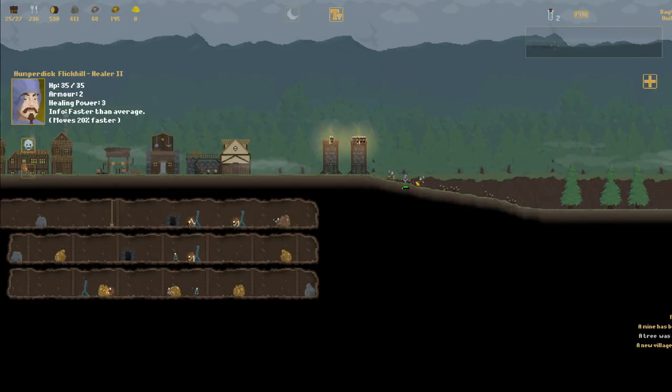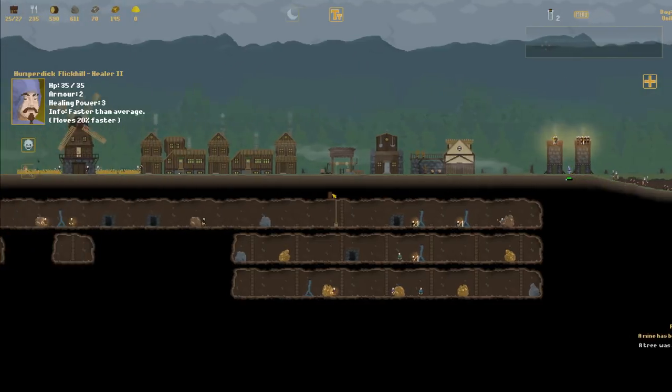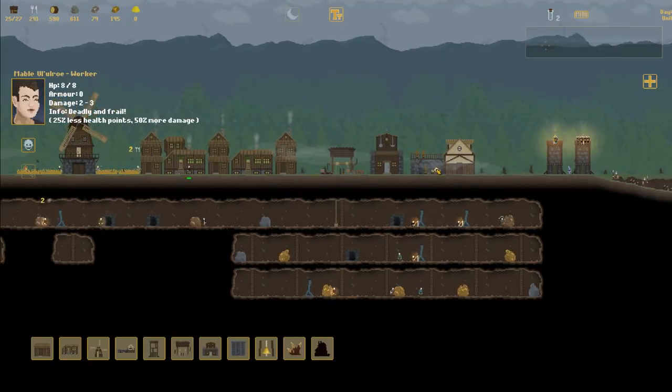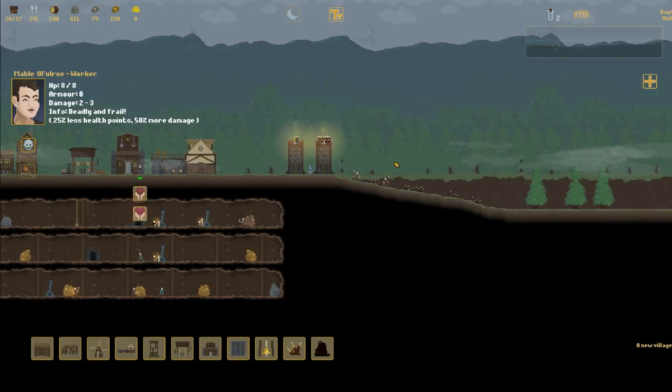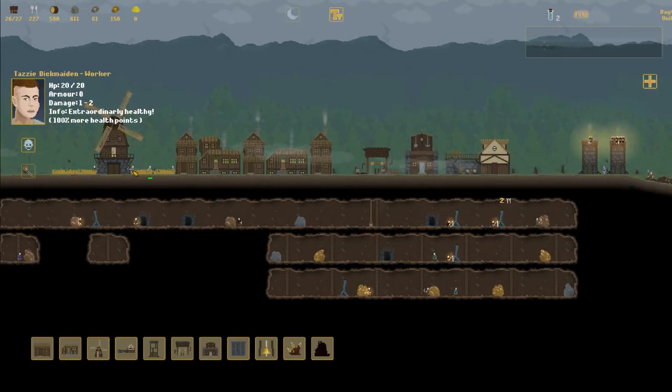If we can get another full archer tower by the end of the day, oh that would be amazing. 100% more health points - good old Dick Maiden. I can't take this game seriously sometimes. I'll upgrade this to the new melee unit as well, which obviously should be better than these other units. I should be upgrading those guys as well actually - which we'll do right now. Spearman 2 - it looks like it has a better shield. And obviously it's going to be a better spearman as well.